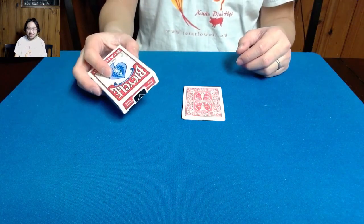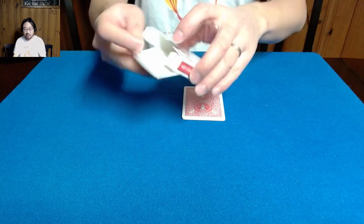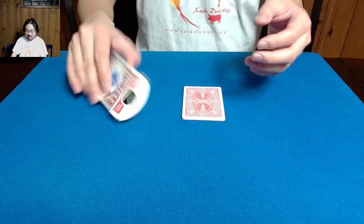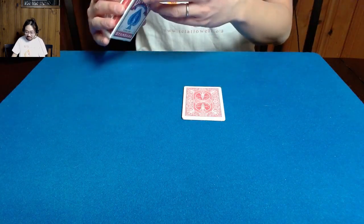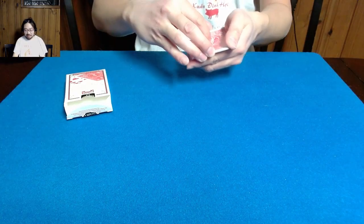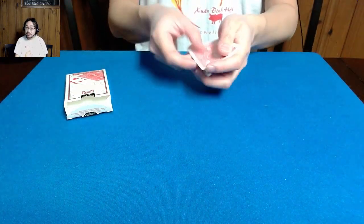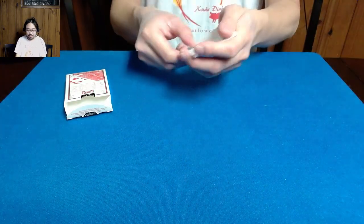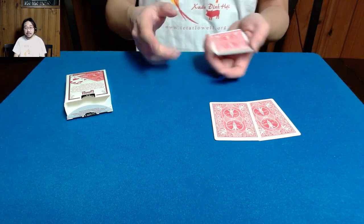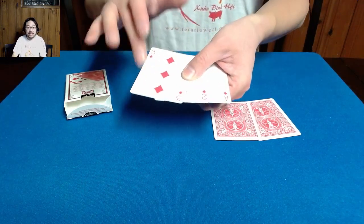First things first, we have a card box here. If you were here, you could look at the box, open up the box yourself, touch the box, make sure there's nothing on the top or the bottom — but just so you know, it's an empty box. And then we have our five cards: two jokers — one and two — and then the ace, two, and three of diamonds.